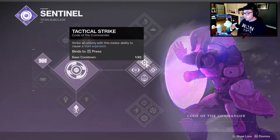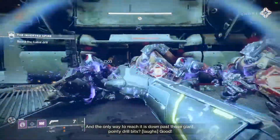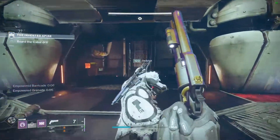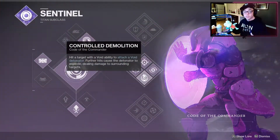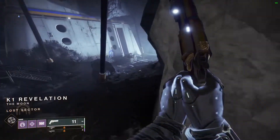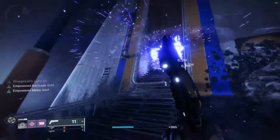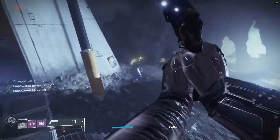Tactical Strike is super cool because whenever you strike an enemy with your melee ability it causes a void explosion. Controlled Demolition means hitting a target with a void ability attaches a void detonator — further hits cause the detonator to explode, dealing damage to surrounding targets. This spreads to nearby enemies, so it's really great for mobbing scenarios — strikes, lost sectors — because you can absolutely demolish entire areas with a single punch or grenade.